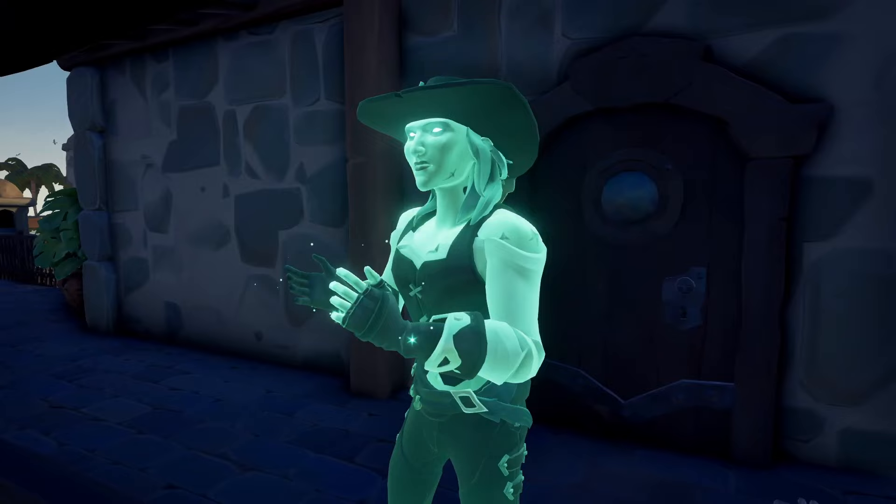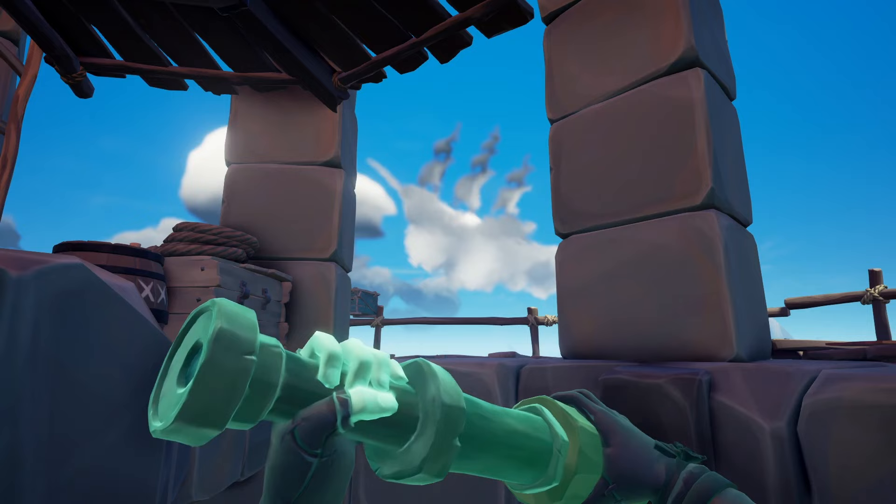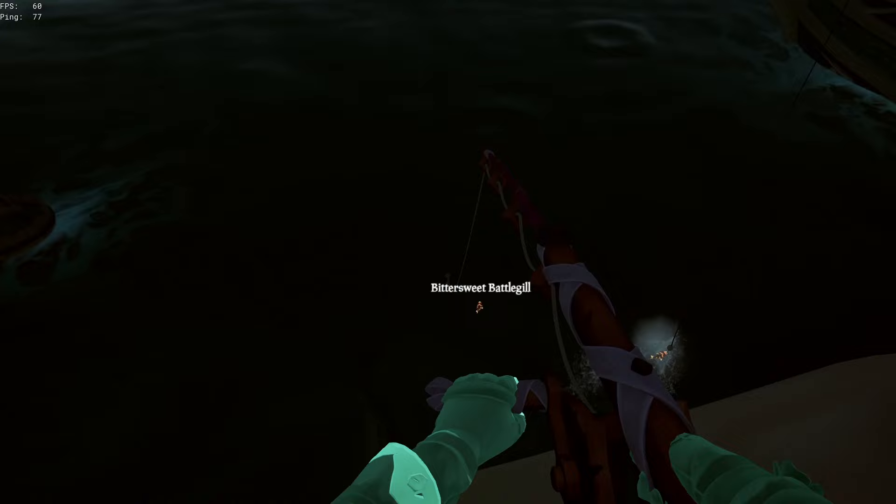Remember earlier when I said about the Battlegill? So this is where they come in. The Sea of Thieves had a Skeleton Fleet, and the Skeleton Fleet is always in one spot of the map. But here's the thing — the Paralegend Hideout is right under this area of the map, so when the Skeleton Fleet is there, you can fish Battlegill in the Hideout.